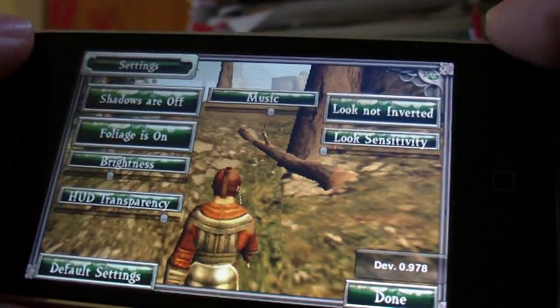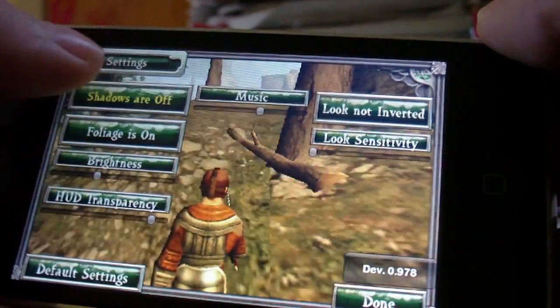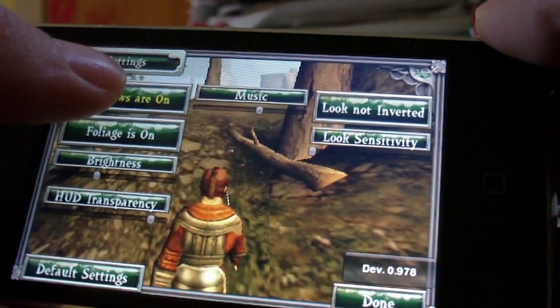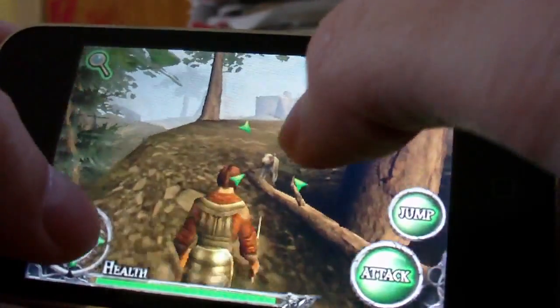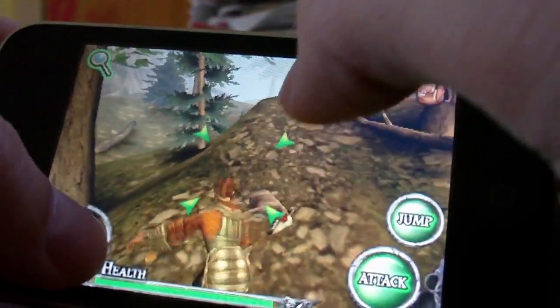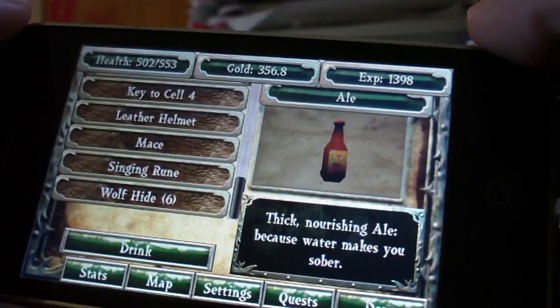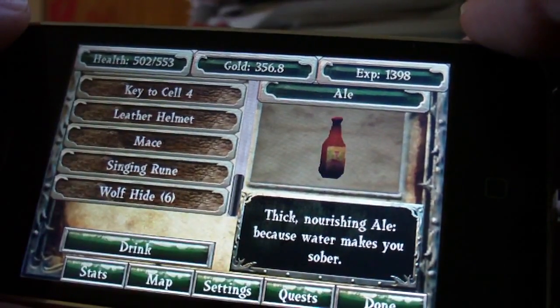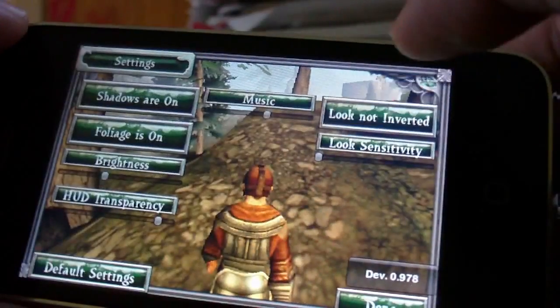Some other new options that we added are shadows on and off. I like to turn mine off for best performance, even on the 3GS. The 3GS can handle the shadows, but I really like shadows off just for maximum frame rate. And when the newer iPhones come out, maybe you can have the shadows fully blasting on.